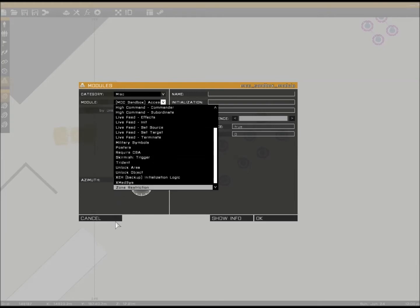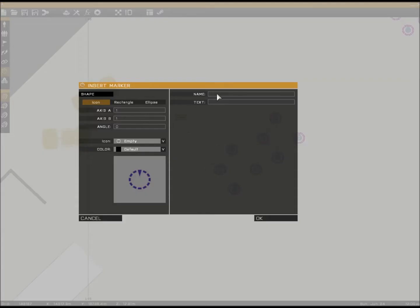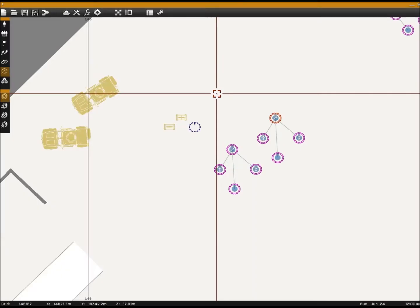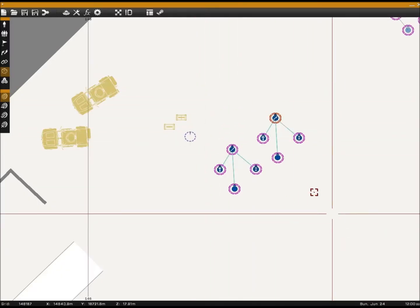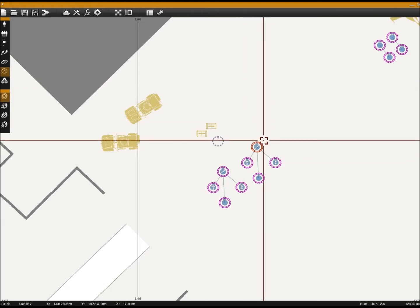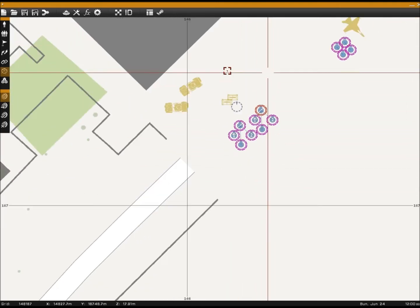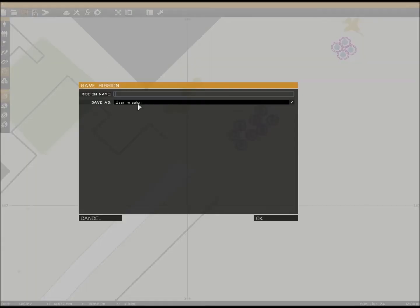I was looking for the revive or respawn module, but I guess it got removed. So you make a marker called 'respawn_west.' I'm going to make a separate video about putting in the description.ext because it's really, really basic — otherwise just look it up, it's simple and easy to find. So we have that — that's our starting mission, just save it as whatever you want.